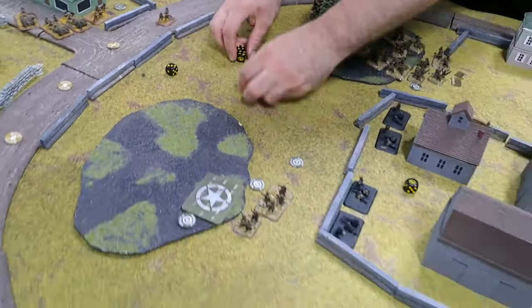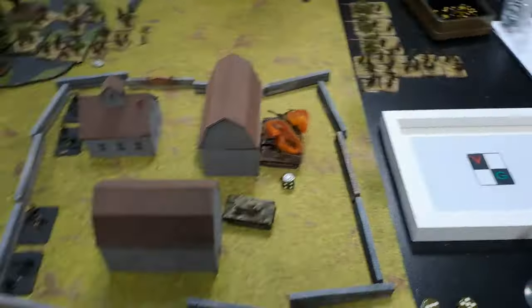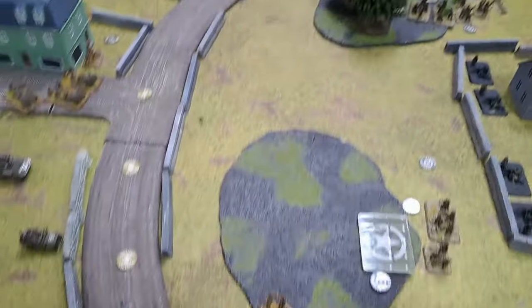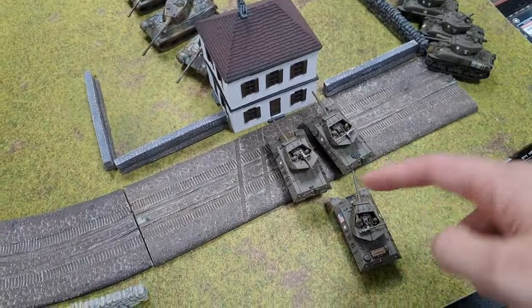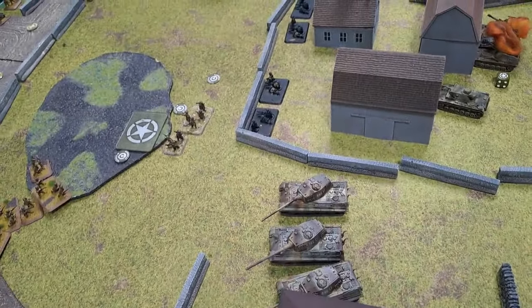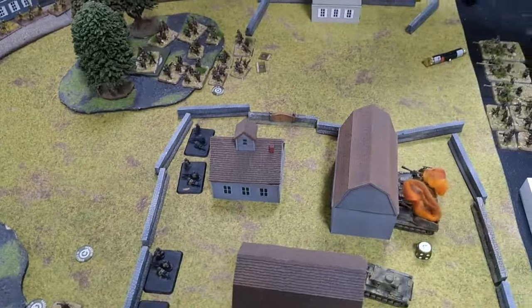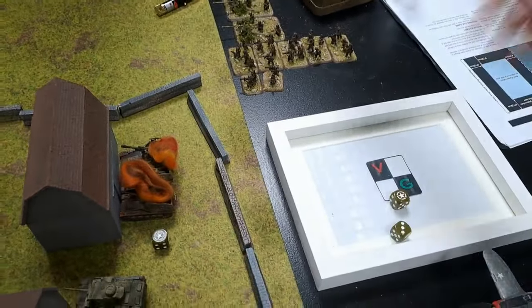Turn six for the Americans. Try to rally the platoon — nope. Aircraft — no. American movement: infantry pushed up, failed follow-me. Guys on the road can't be seen by the Falschirmjäger because of the woods. I'm within eight of the objective. Repeat bombardment with the Priests: two Falschirmjäger rifle teams under the template, I get one — dead on the double save. One HQ team hit — re-roll holds. HMG hit — pin, pin, pin.